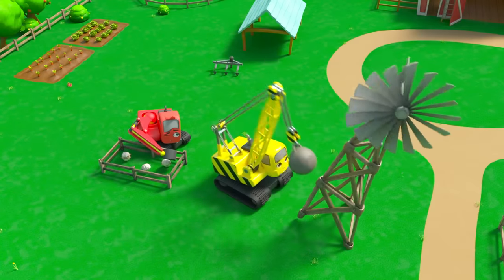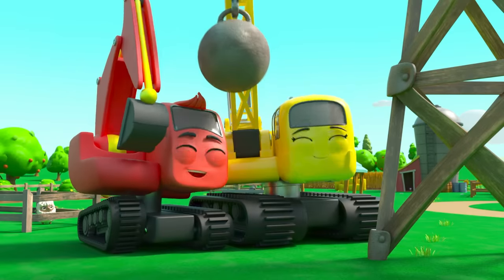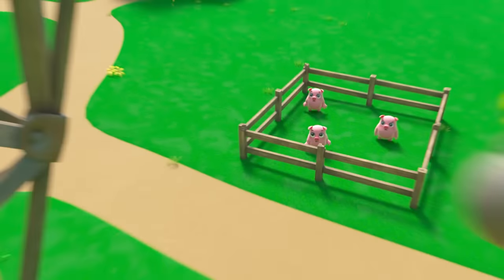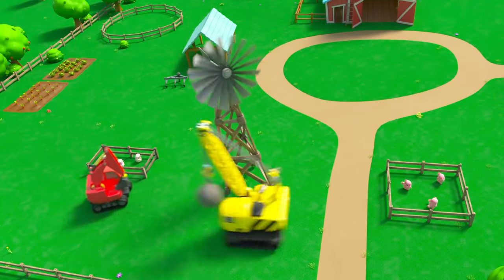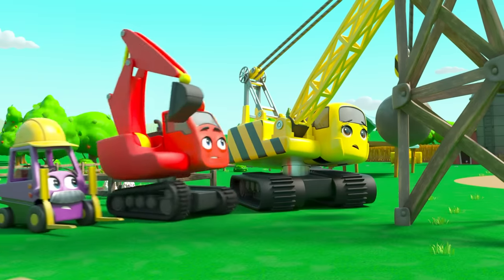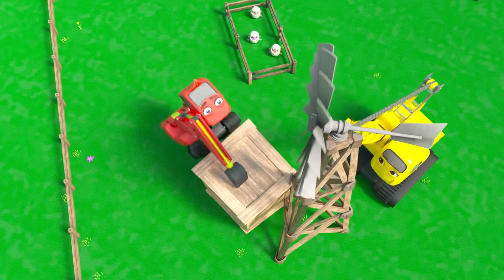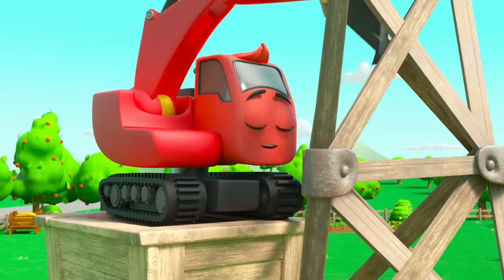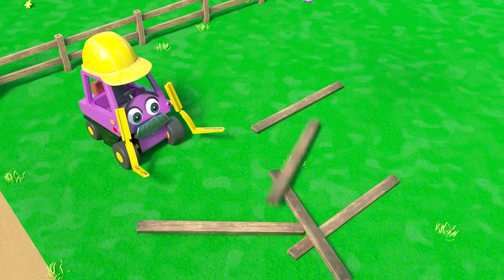Phew, good job Daisy! Now it's falling towards the pigs — look out, phew! Daisy saved them again. Now it's falling back towards the sheep. Oh dear, this is no good at all. What are they going to do? Wait — I think Diggly has an idea. Diggly has climbed up on a box and taken the wheel off the top. He's taking the old tower apart from the top down so it can't fall over and hurt anyone.